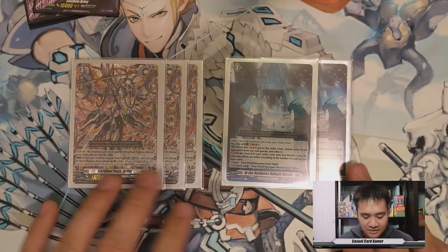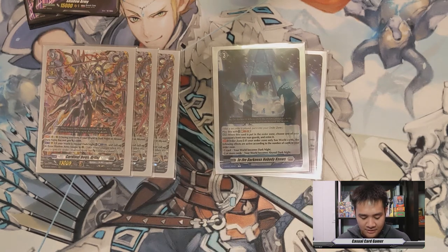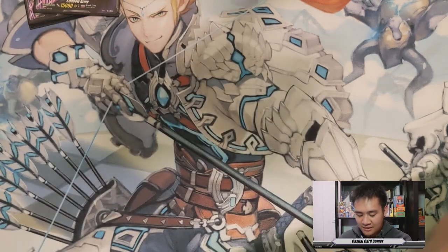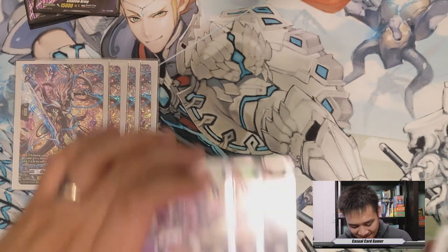Cardinal Deus Orphist — three more copies for those sweet, juicy Persona rides. Our world cards are basically our set orders. If you have one of them in your order zone, your world becomes Dark Knight. If you have two or more, it becomes Abyssal Dark Knight. You play this card by Soul Blasting 1. When this card is placed into the order zone, you can choose one of your opponent's front row rearguards and retire it. That is it for our Grade 3s. I used to play Jabra Tail, but now a lot of decks don't leave their back row on the field, so I had to take those out.